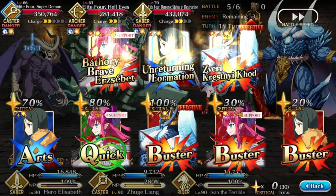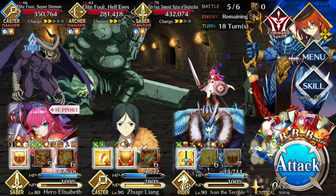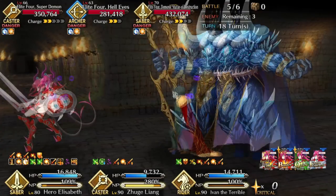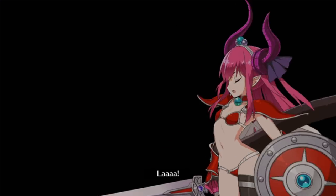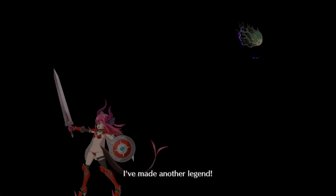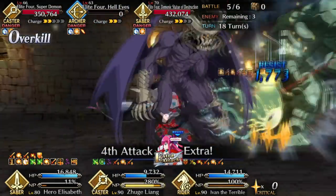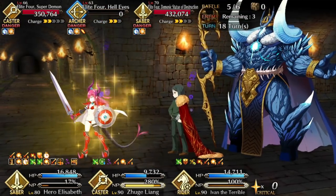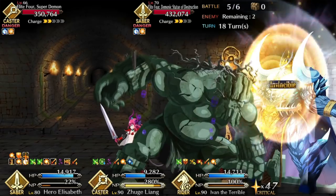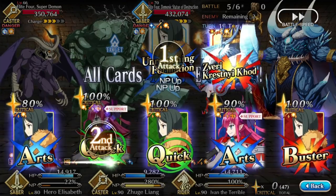You can also run servants like Amakusa or even Martha — all you really need is to make sure the gazer doesn't have invuln pierce if it NPs. I also have Waver just to make sure they slow down. He's not essential, but he provides a consistent supply of charge, nice defensive utility, an attack buff, and his NP is very nice for this wave.